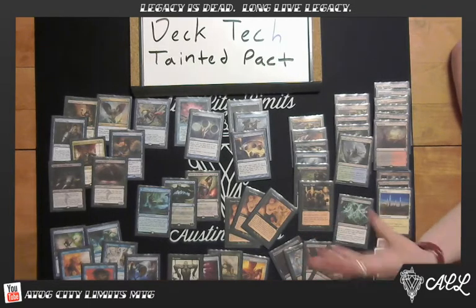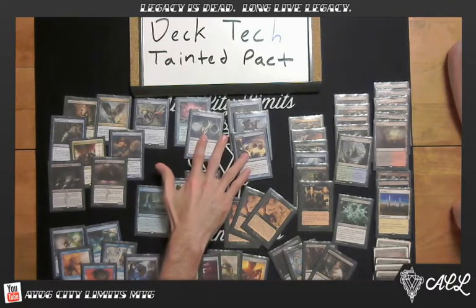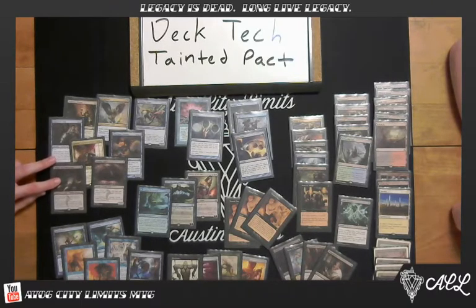The way to look at Tainted Pact is — you've got your cantrips that help smooth out your draws, and you've got some discard. There are five discard spells and five cantrips, which is kind of the base of your standard Legacy setup. Then you've got six counterspells for survivability along with six removal spells, and then some value beaters — generally your BUG all-star creatures.